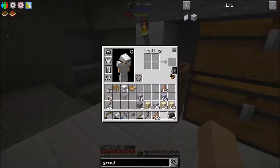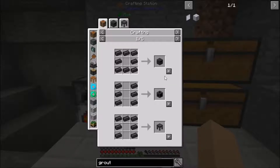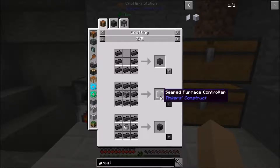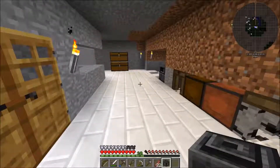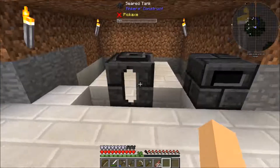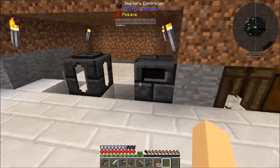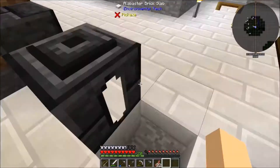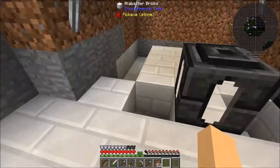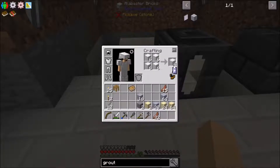Let's hit 'use' on this again to see what we've got. This is for the smeltery drain, and this is the seared furnace controller — I don't think you need that right now. What we need is this — this right here is where all the fluid goes in. I want to put that right there because that's where all the lava will go into, and we need an automated way of getting lava into it.